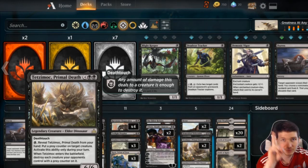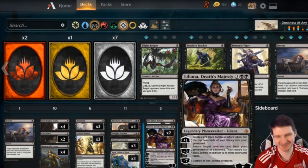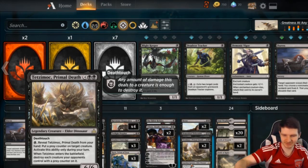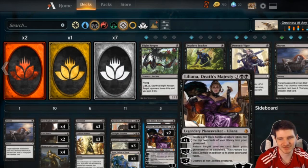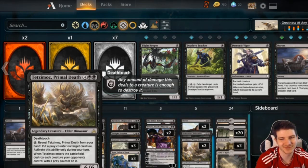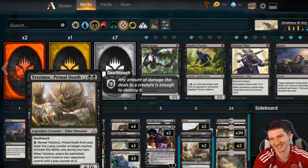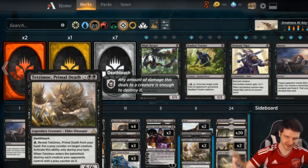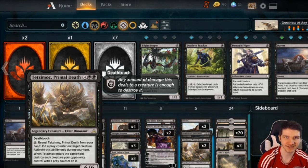Next we have two Tetzimocs. Two is a million times better than one, and here's why: Liliana. I've had one Tetzimoc in the yard and one in hand, revealed all the counters, made it rain, then brought back the one from the yard with Liliana while still having the one in hand — opponents feel pretty dumb running into that. Tetzimoc helps you stabilize against go-wide decks and against Knight of Grace if you can't find your Golden Demises or they have a pump like Benalish Marshal. He's a super fast clock to bring back — absolutely love Tetzimoc.